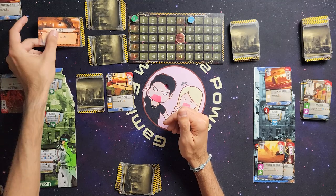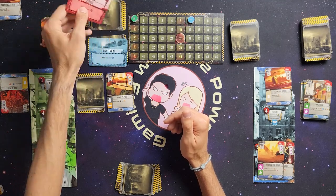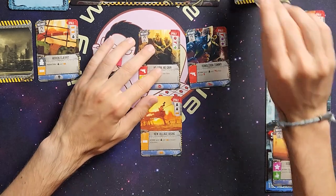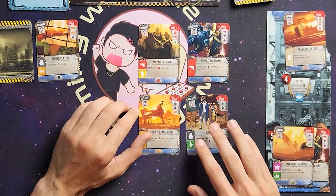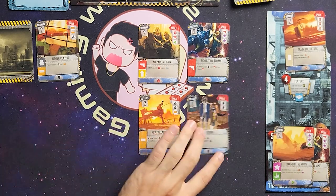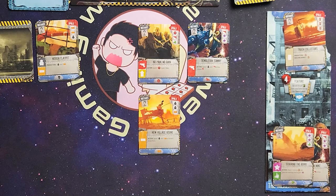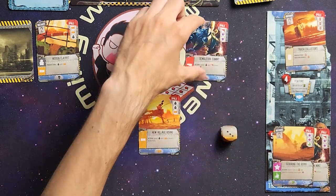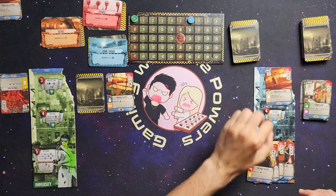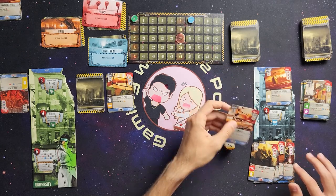Back up to the lookout phase — grabbing four cards. No pain no gain: distance of two, spend one red contact token to gain one ruins. Demolition Tommy: spend one worker and one gun to raise one of my locations. New village rising: spend one worker and one brick to rebuild one of your ruins or a school — gotta take the school, University needs workers. Rolling the dice — we got a three, so he takes demolition Tommy. I'll take new village rising, and he takes no pain no gain plus an assault.